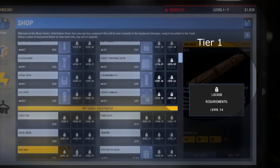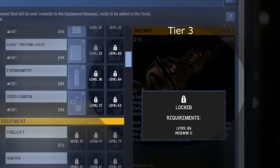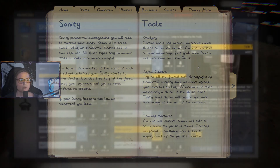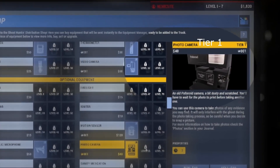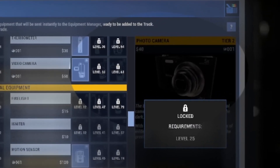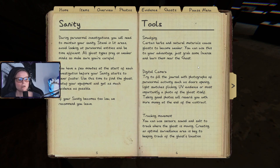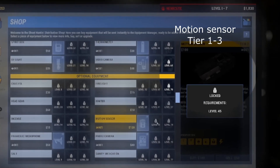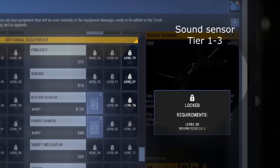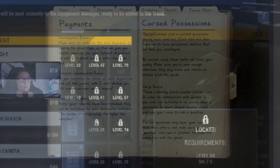If your sanity becomes too low, we recommend you leave. Tools available include smudging — certain herbs and natural materials cause ghosts to become weaker, so grab some incense and burn them near the ghost. The digital camera lets you fill the journal with photographs of paranormal activity such as doors opening, light switches flicking, UV evidence, or a photo of the ghost itself. You can also use sensors, sound, and salt to track where the ghost is moving.